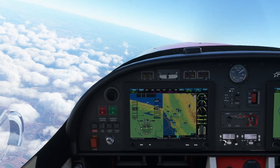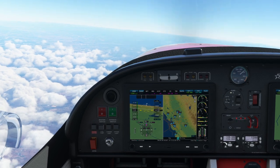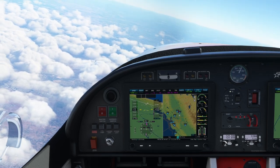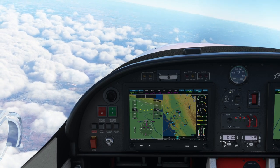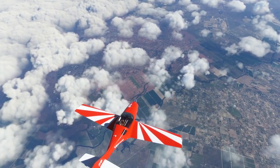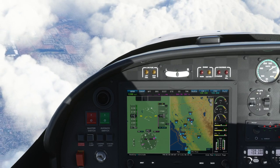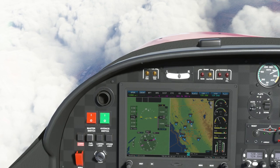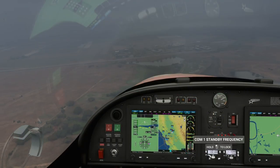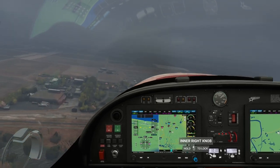I think we can be satisfied with the general performance of this plane. Let's see about slowing down and landing. On the FlightSim.to page it said we could use the first stage of flaps as an air brake under 180 knots, so we'll try that. The regular air brake control doesn't do anything. At idle we can descend at a fairly fast rate despite the lack of air brakes. This plane is certainly capable of aerobatics. We'll try and land at Sacramento.